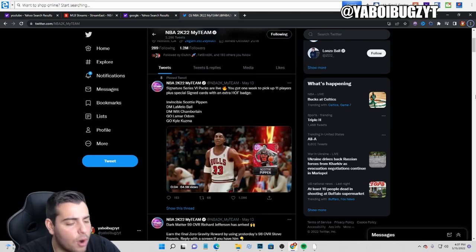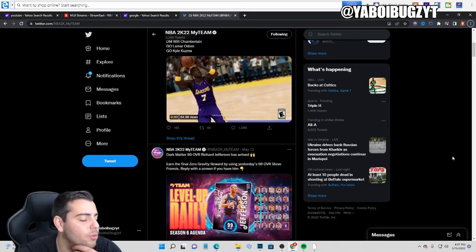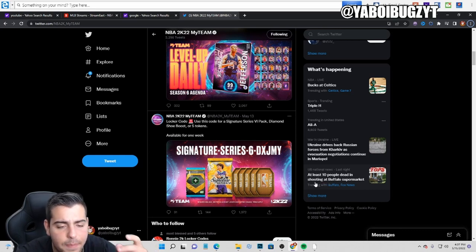So we're gonna start with the lower end filters. Obviously you can't see the screen — we're just looking at MyTeam Twitter right now. One of the best filters in the game for cheap investing, especially if you're a new player, is the lowest diamond filter for cheap stuff. Put your maximum buyout around 1500 and set your filter to diamond.